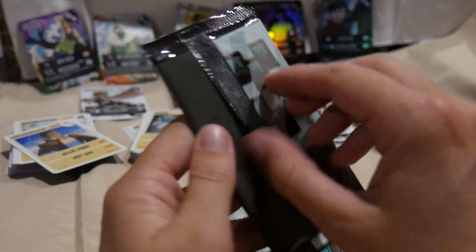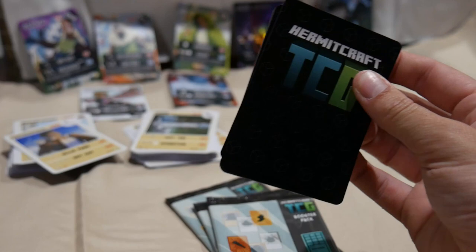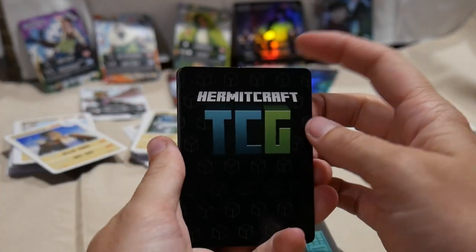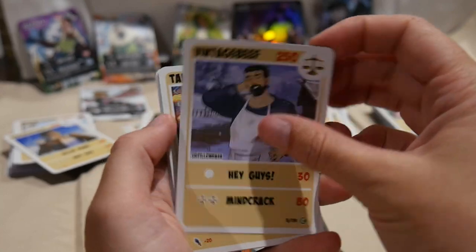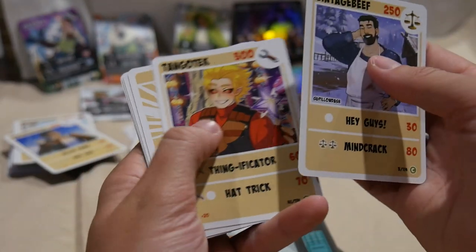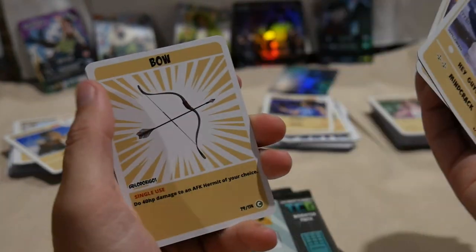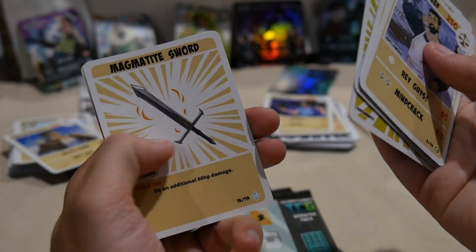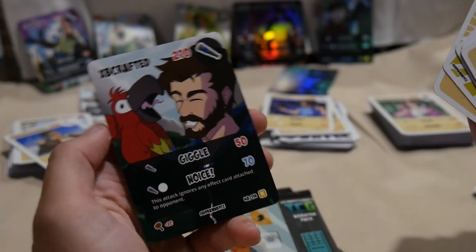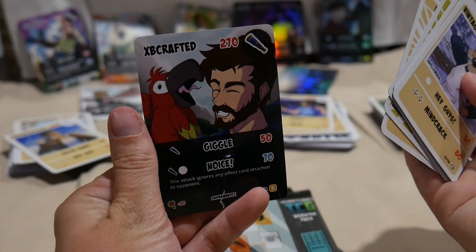Booster pack number one — I really like opening the Hermits mostly, to be honest, it's my favorite part, that's why I always leave it to the end. Vintage Beef, another Common Tango, very appropriate Tango and TNT, Bow, Miner, Speedrunner, another Magmatite Sword, and a Rare XB. I actually haven't even seen this card, so that's very exciting.